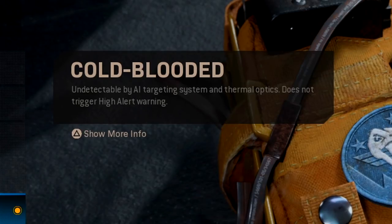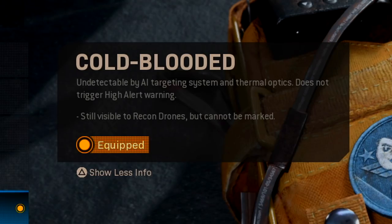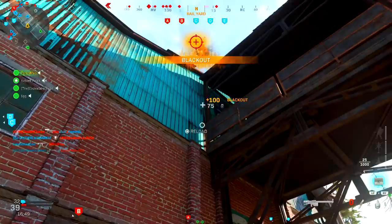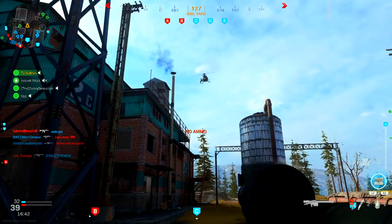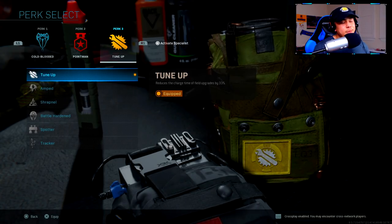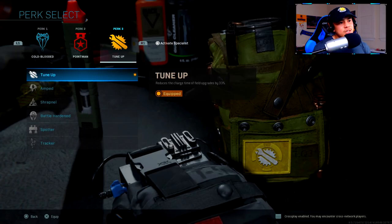Cold-Blooded is going to be super important for this class setup. Cold-Blooded makes you undetectable by AI targeting systems and thermal optics, and it does not trigger high alert warning. It says still visible to recon drones but cannot be marked. Cold-Blooded is definitely going to help when we're taking out those killstreaks and we want to stay as undetected as possible. For Perk 2 you obviously want to run Point Man, and for Perk 3 my personal preference is Tune-Up, which reduces the charge time of field upgrades by 33%.